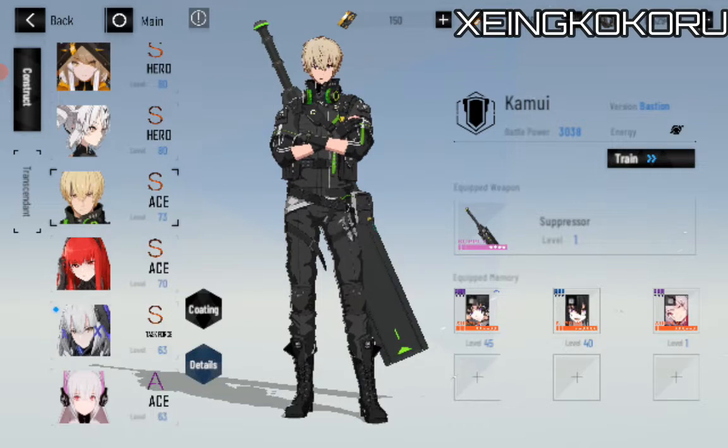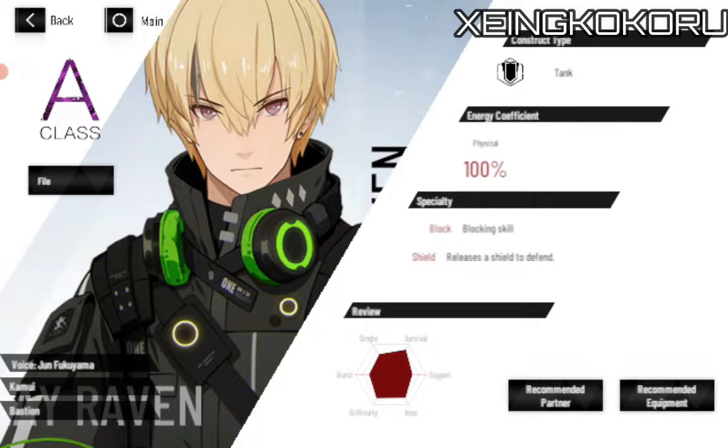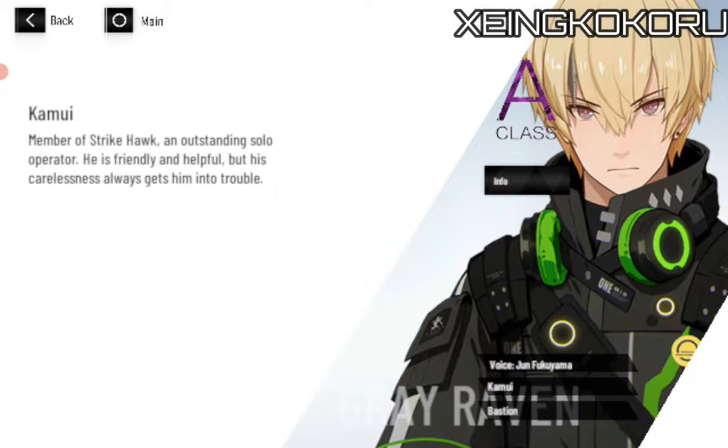And Kamui is a tank type — A-class, which is 100% physical. It's a good thing that he can block any attacks and release a shield to defend. He's a member of Strike Hop, an outstanding solo operator — friendly and helpful but his carelessness always gets him into trouble.